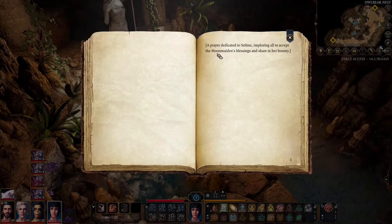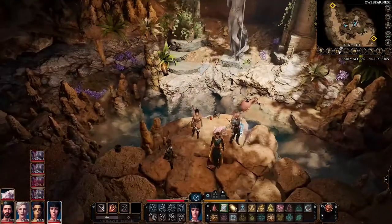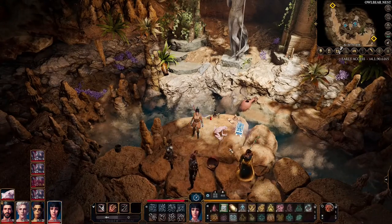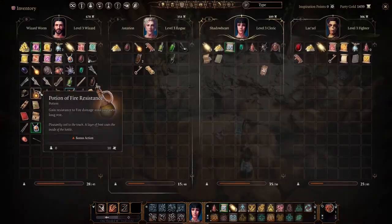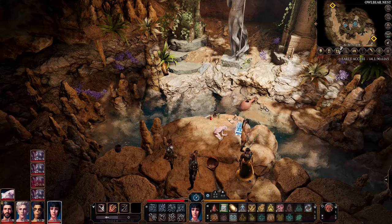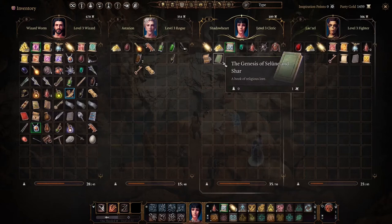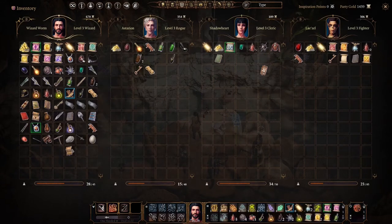It's some kind of prayer or a spell. Our Shadowheart doesn't like it at all. So if we try to read it with Shadowheart, nothing will happen. What we need to do is give this scroll to another player — our main character, for example.